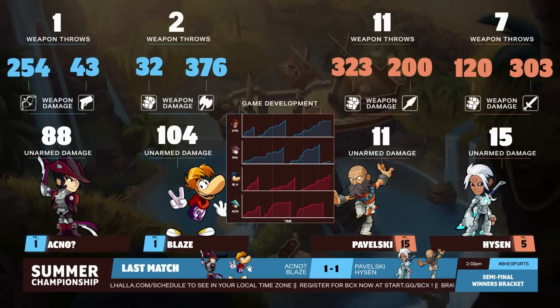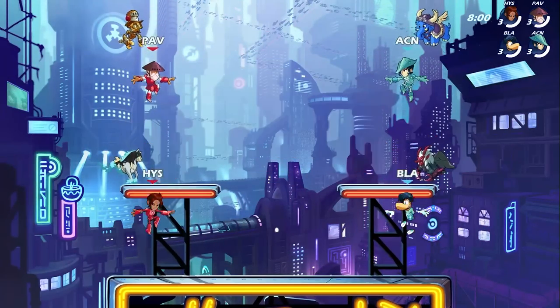Going over to Miami Dome. Heisen — no surprise to see him sticking with the Val. Val did so well. Of course, 303 damage on the sword, so he was like, yeah, I want a sword for this one. And look at the unarmed damage from Blaze: 104. That's actually a lot — that's significant.